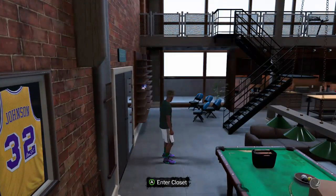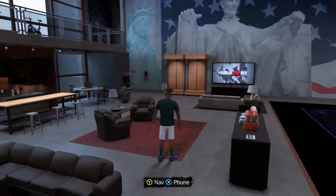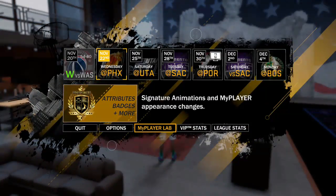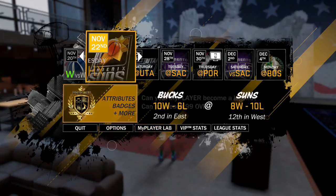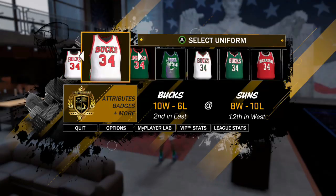If you have normal socks, that's where you can change them right here. But if you want to change your team socks, open up the nav and go to the next game and hit Play Game. You can select the uniforms now — that's new.